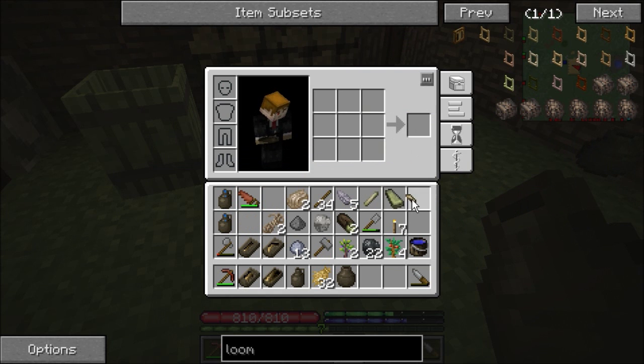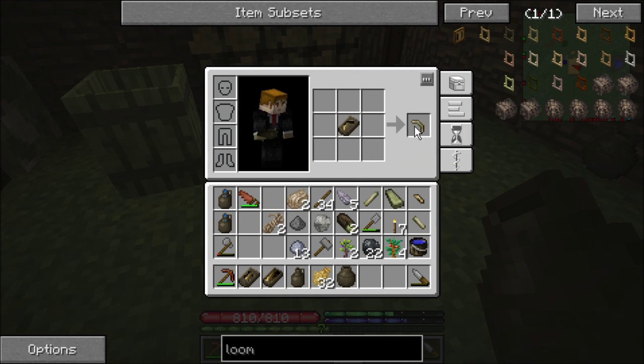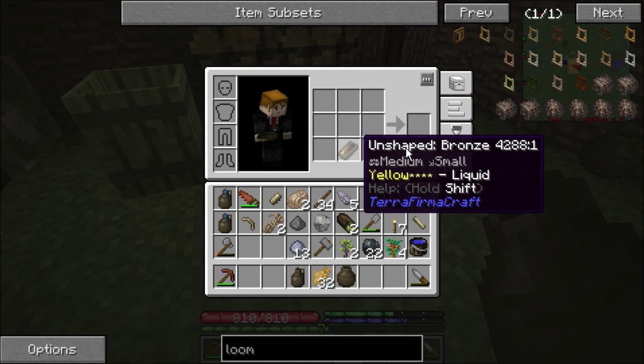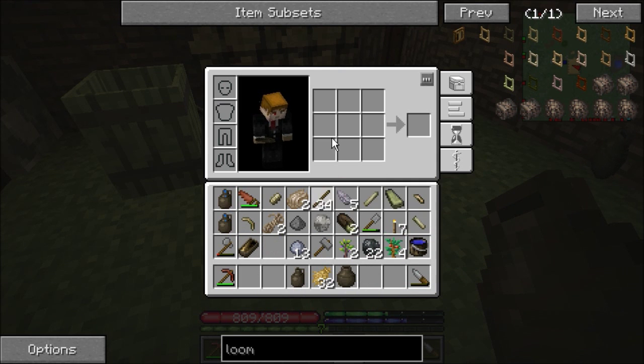Sword, prospector's pick, the chisel. The chisel is actually really important, because we can actually start making lots and lots of - what is it? Bread, flour, stuff like that. Because you actually need the chisel for that stuff.